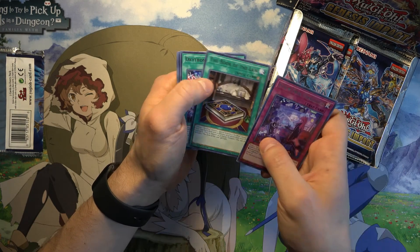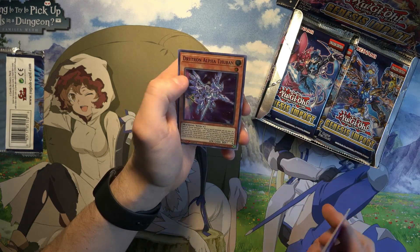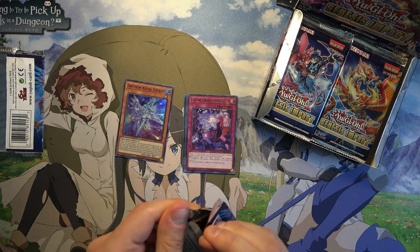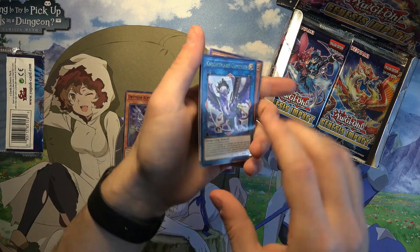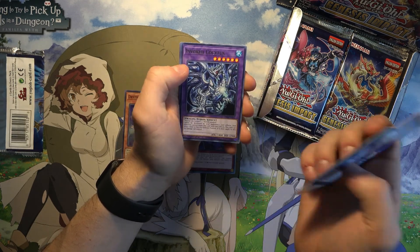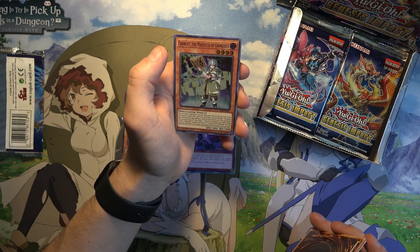A lot of Evil Twin cards. And Drytron Alpha Thuban. Oh, there's a Nightmare — not the one that's really used much, though. And Crowley, the Magistus of Grimoires.